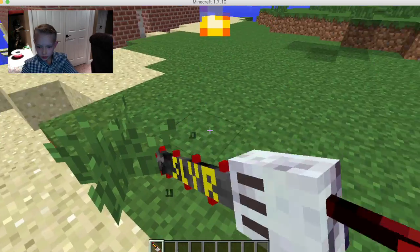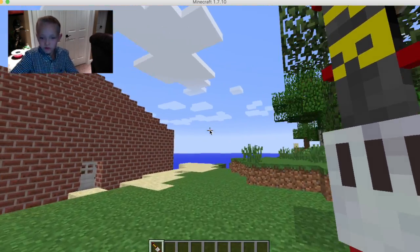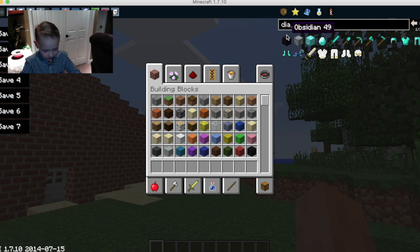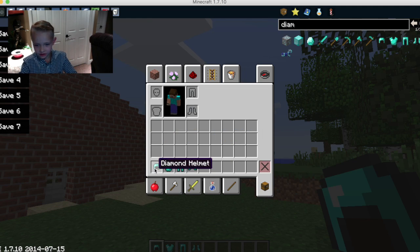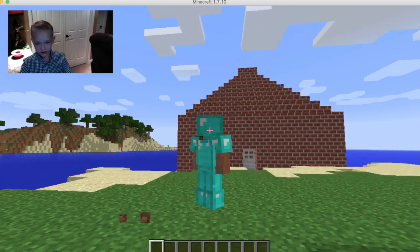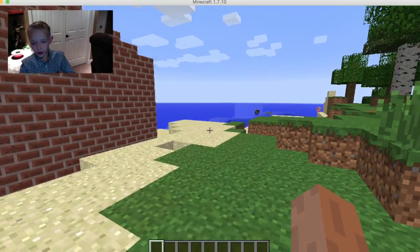It's so cool because when you're using this, like if you're in survival mode and you don't have any resources, you're just going to cheat. Let's get the whole set and just cheat and get into some diamond armor. You can do that now with the Too Many Items mod.